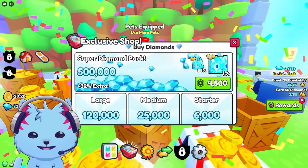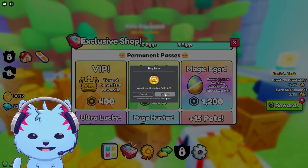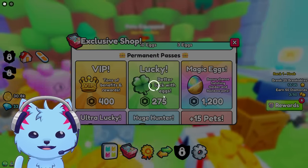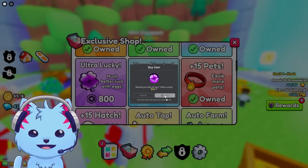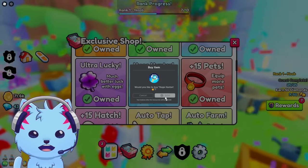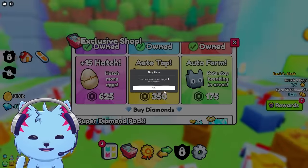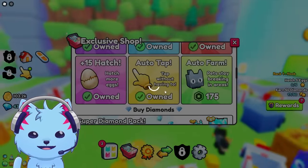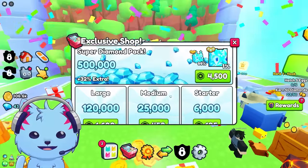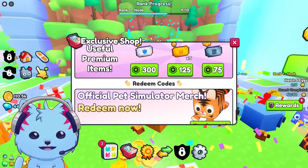Let's go through all the game passes: VIP, lucky, magical egg, ultra lucky, huge hunter - how much Robux am I spending? Plus 15 hatches, auto tap, and the last one - auto farm! We got it. We also have enchants, hoverboards, premium items, and a clan voucher.